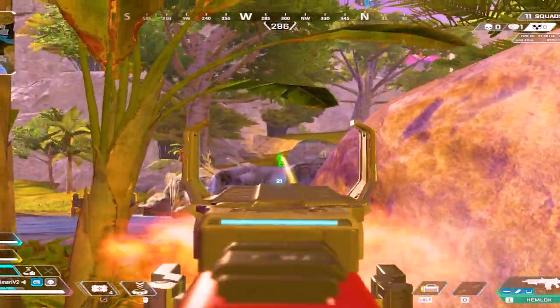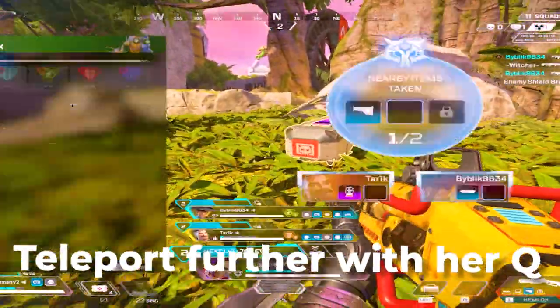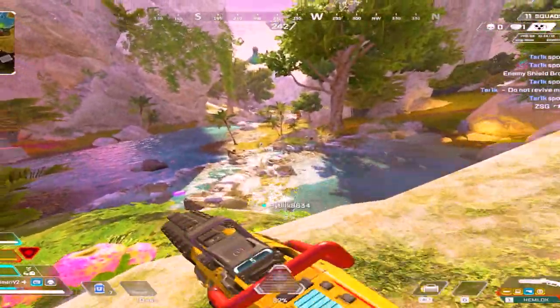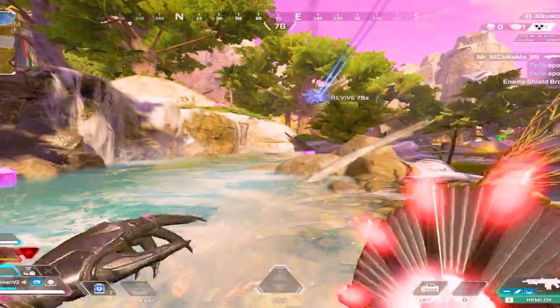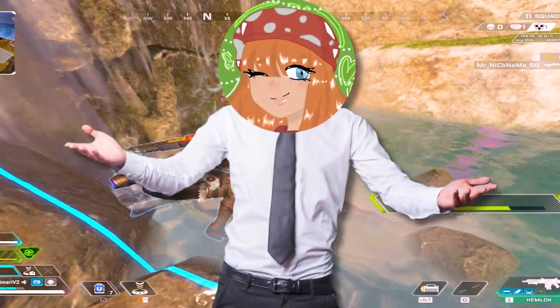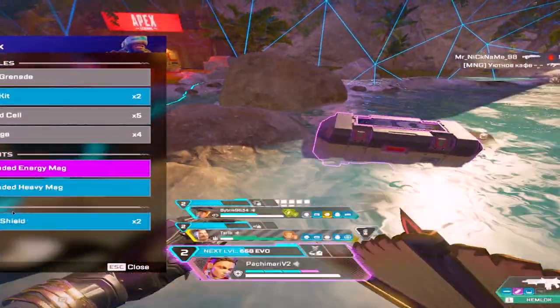Season 20 has taken a really good legend and made her insanely broken, and all this is thanks to the perks. Loba's first level perks give you the choice between teleporting further horizontally and vertically with her Q, or extending her ultimate range by 25%. Her level 2 perks give you the option between reducing her Q's cooldown or taking an extra item from the Black Market — raising the amount to 3 instead of 2, which is insanely powerful.